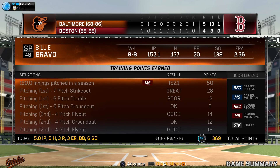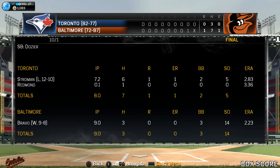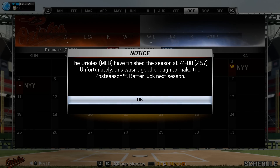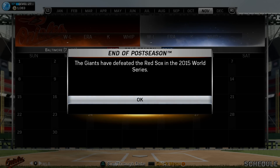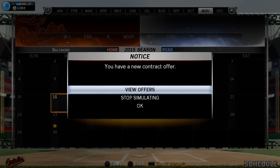Bravo hits the milestone of 150 innings pitched in a season, earning 50 points. He's at an 8-8 record, so his last start against Toronto we go ahead and sim — and look at that! Billy Bravo ends the season 9-8 with a complete game shutout, three-hitter, 14 strikeouts. Maybe I should let the computer simulate more often — maybe I'm the one holding Billy Bravo down. The Orioles finished 74 and 88. The Giants beat the Red Sox in the World Series in 2015. Hall of Fame inductions — Ichiro retires just nine hits short of 3,000, and David Ortiz also retires and goes into the Hall of Fame.